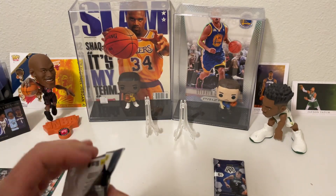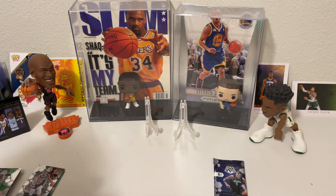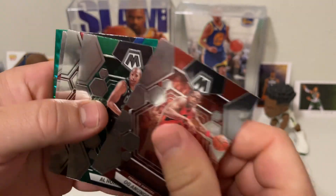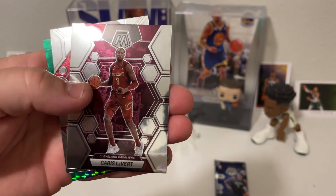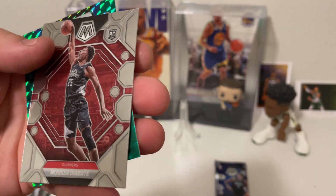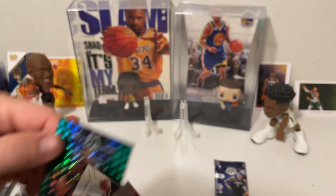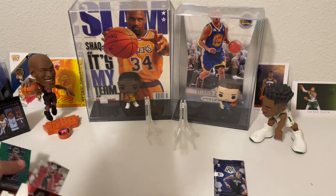Pack number five. I got an OG Anunoby, a Warford, Pascal Siakam, Caris LeVert, a Moussa Diabate, and a green RJ Barrett. Looks like there was one rookie card in there.